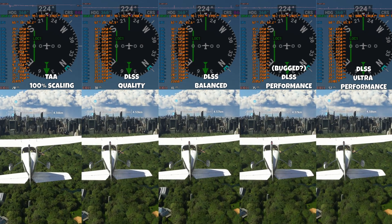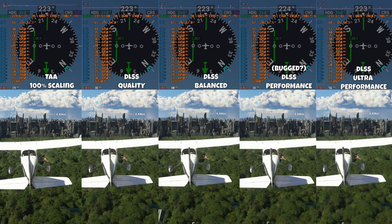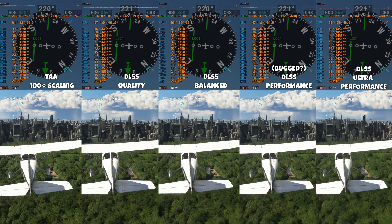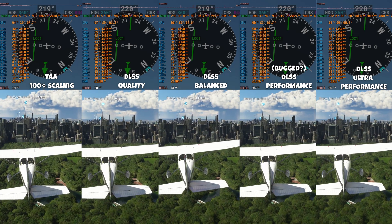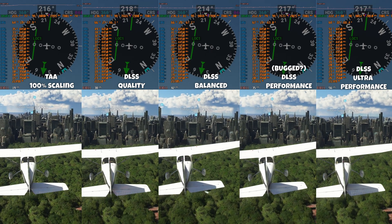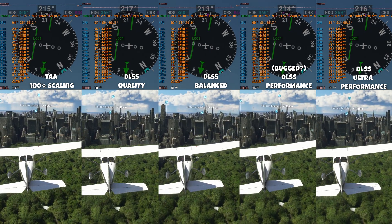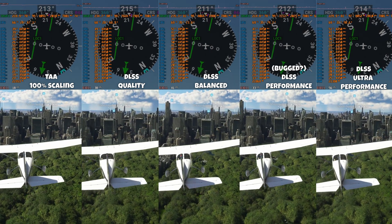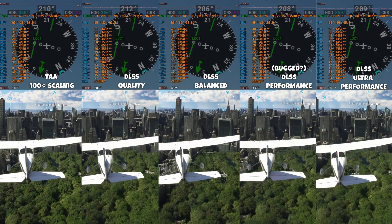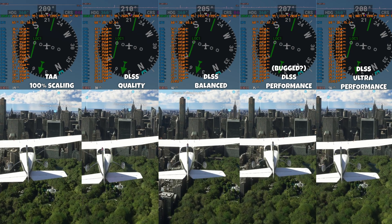Note that DLSS performance mode — I think it's bugged. I retested it about 3 or 4 times, closed the game, reopened it, and the setting was just not giving me that big of a performance boost compared to balanced mode. Anyway, my recommendation is to use DLSS quality or balanced — both look phenomenal, and some ghosting artifacts on the cockpit are forgiven when you see the performance gain compared to TAA.